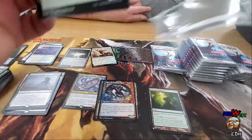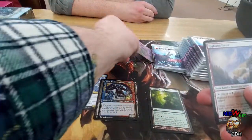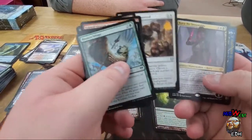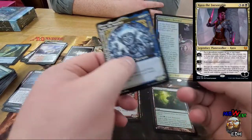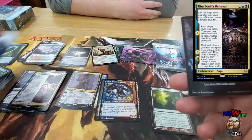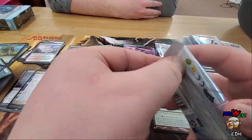This box opening is brought to you by Arby's. Got a signed card. Our second mythic is Kaya, and we got a foil one of these dudes and a patrol token.